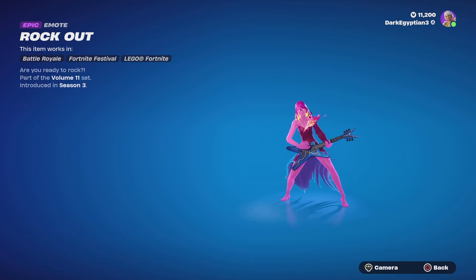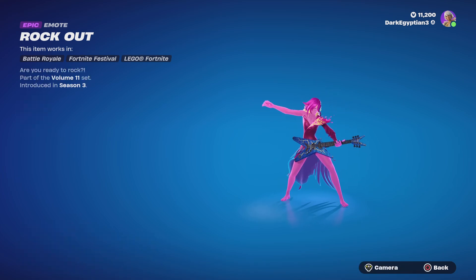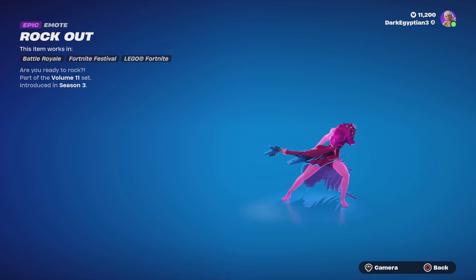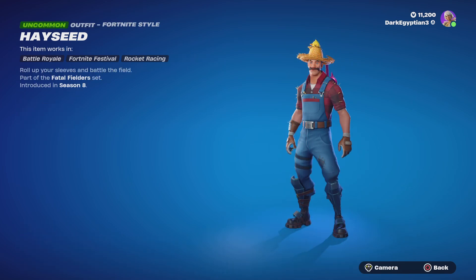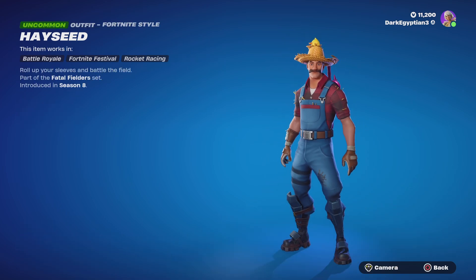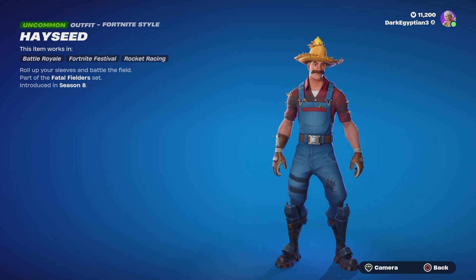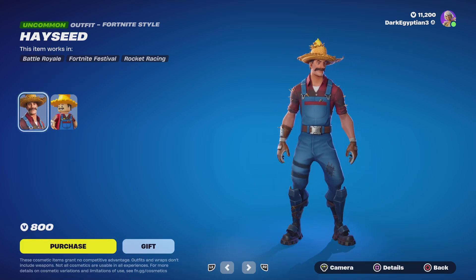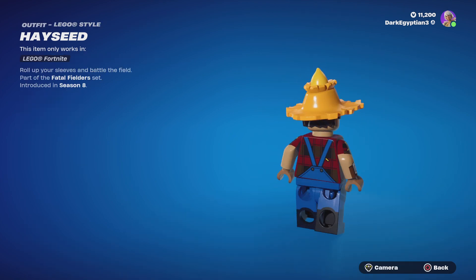Moving us on to the return of the Rock Out emote — are you ready to rock? First introduced at Volume 11. Moving us on to the Hayseed skin — roll up your sleeves and battle the field. Again, a nice little alternate Jonesy, part of the Fatal Fields set. First substitution there with GC8, and we then have the Lego style.